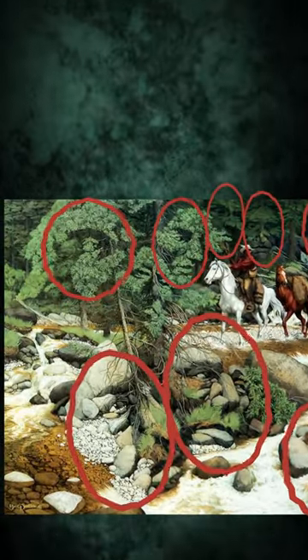Look at the top rows of trees for a tiny face. Then check out the white horse and move your eyes left for another face. Lastly, on the right side, there's an outline of a face created by twisted branches.